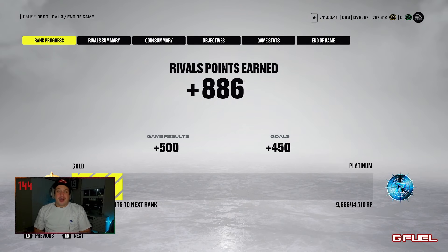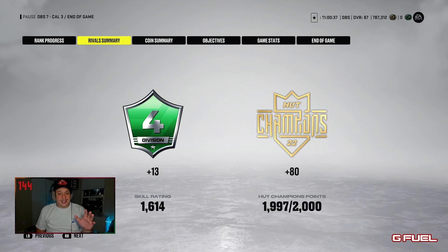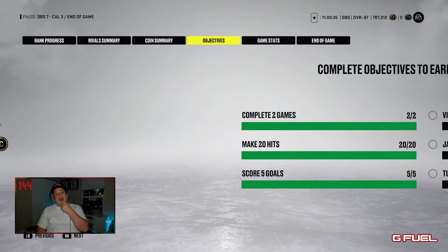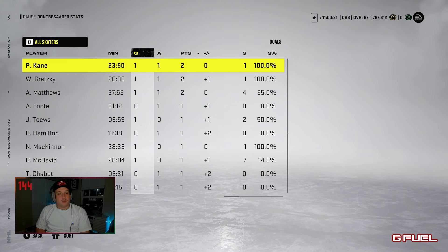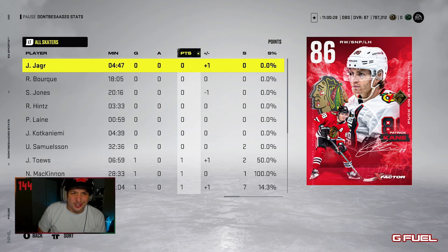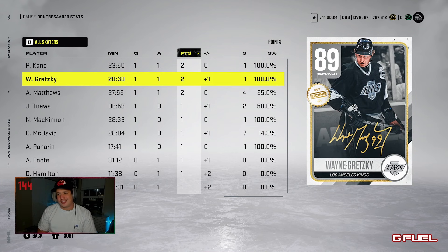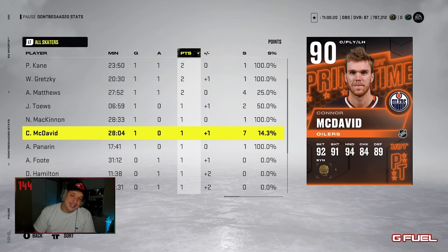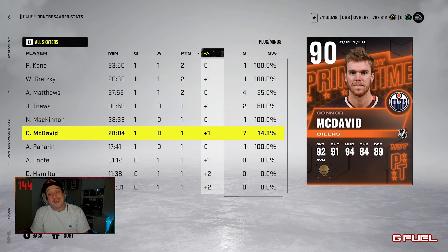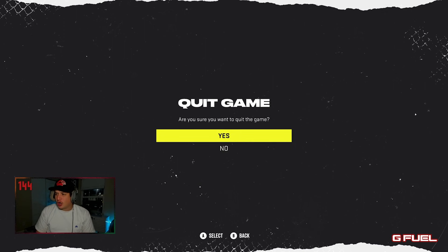Big, big, huge game by DontBeside20s — I felt really good in that game. We did get some Rivals points. It's so hard to get Platinum — it's like impossible. It's crazy how many people are playing right now. We're three points away from Hot Champs — we will play Hot Champs this weekend. What a game. Looking at our team here: Patty Kane with two points, Wayne Gretzky — that pass by Gretzky was unreal — Matthews with two points. McDavid, 28 minutes in his debut, seven shots. Can't say I didn't try. All in all, great game — felt good.